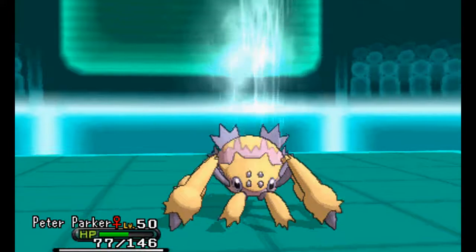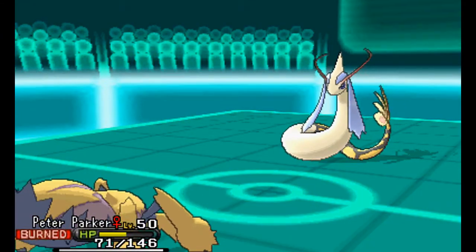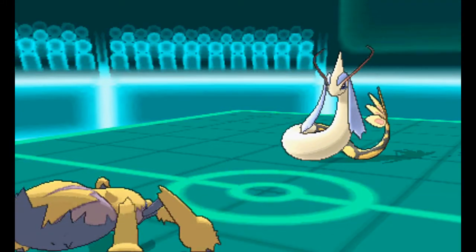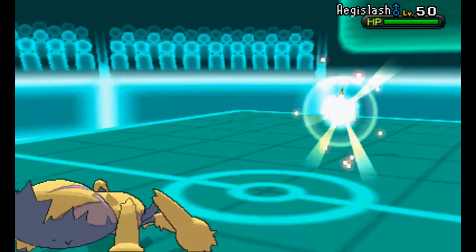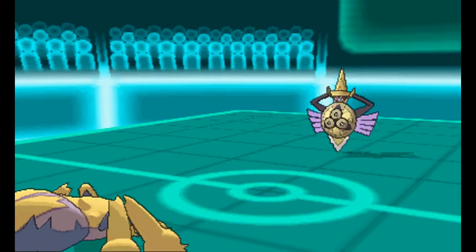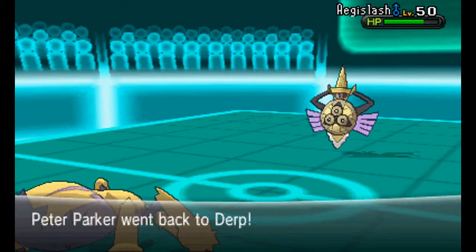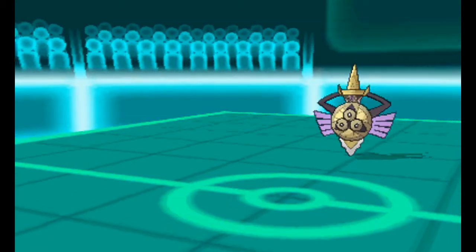Even with Compound Eyes, Thunder has a roughly 3% chance to miss, which is ridiculous. Unfortunately I get burned, so that's not good — now he knows Thunder is coming. I go for a Volt Switch because the residual burn damage is killing me and I want to get out. Good thing Dawnphan didn't come out, which would have stalled me another turn of burn damage.